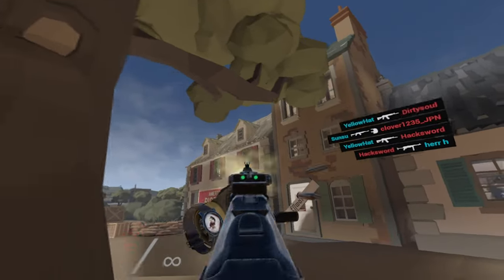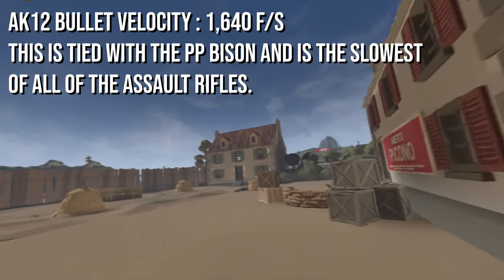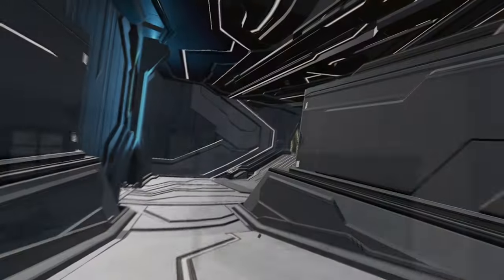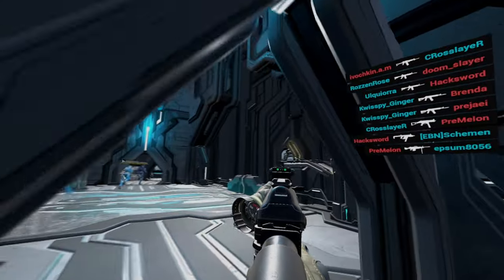The bullet velocity of the AK-12 is the slowest of all the rifles, and it's in fact tied with the PP Bison, which is an SMG by the way, at 1640 feet per second. This means that at further distances, you'll have to lead your shots ever so slightly more than other rifles.